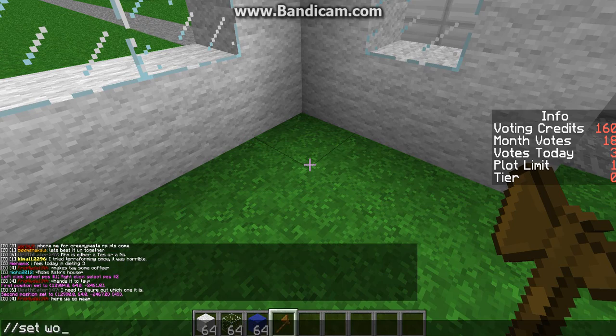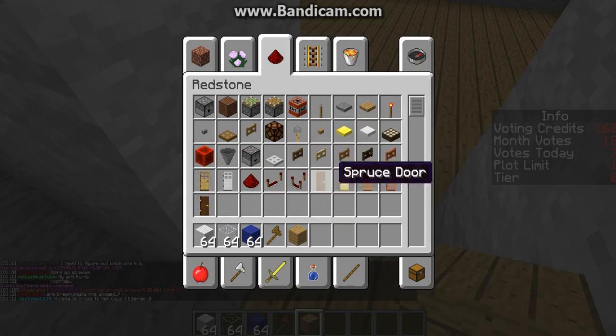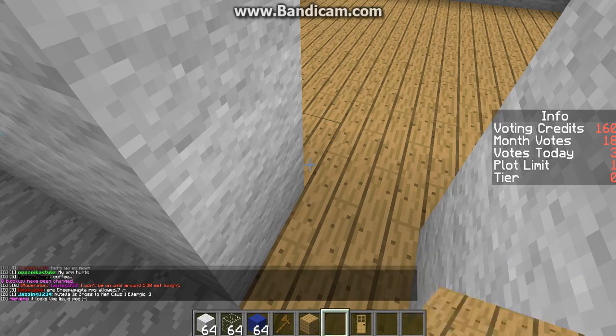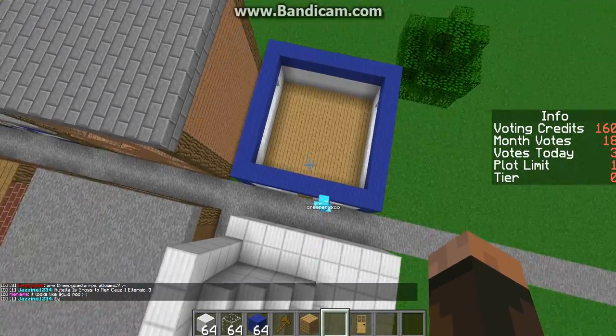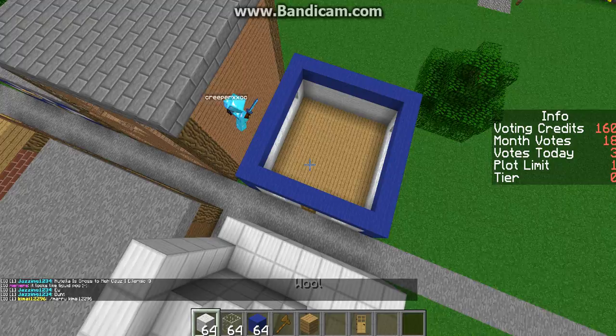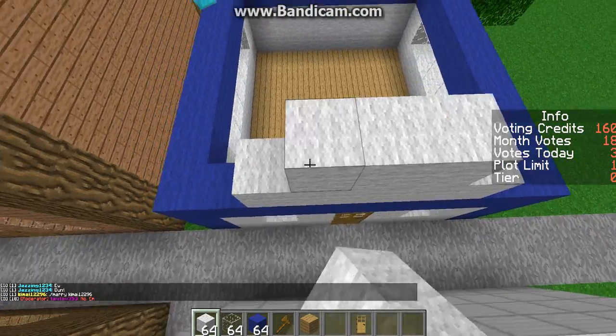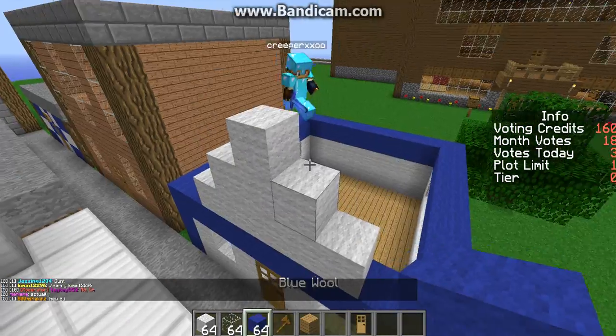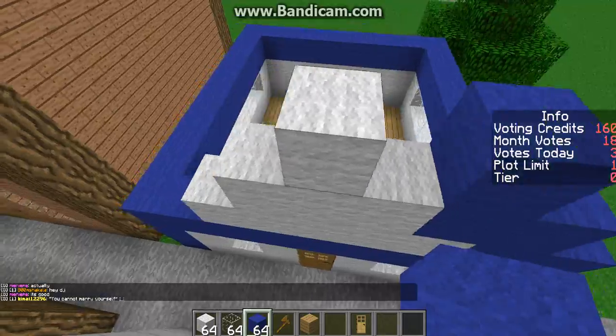We'll grab that, place it down there. I'm gonna get a door out — there. And now it's time to do the roof. We're going to do the roof. What we're gonna do is we're gonna make it go up like this, you see? Before you start, let me do it on the front, kind of show you.